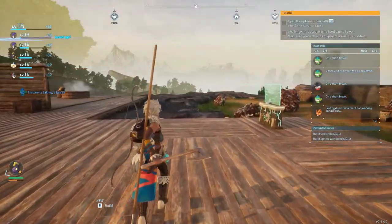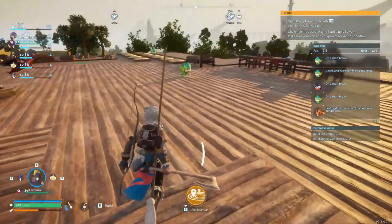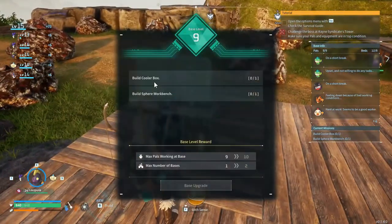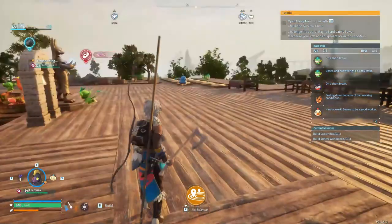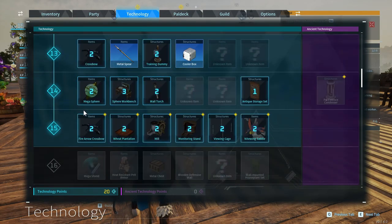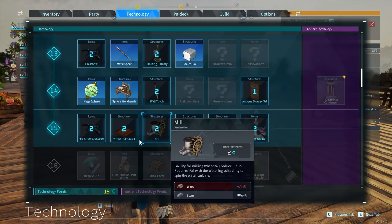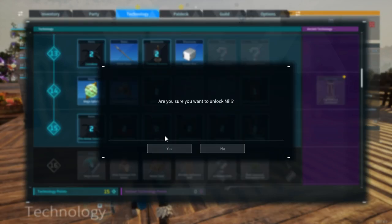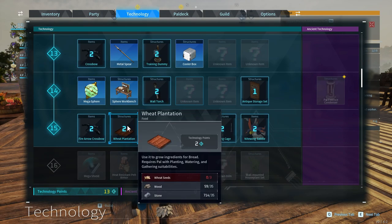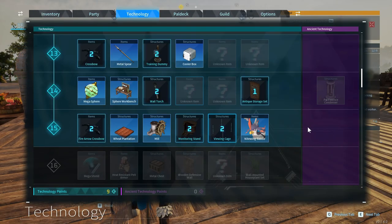Welcome to episode 8 of the Pal World series. I apparently need a cooler - did I get the level up I need for the sphere workbench? Yes I did, I got two level ups. Let's learn how to craft the megasphere, the sphere workbench, the mill, the wheat plantation, and the Nightwing saddle. Finally we can go airborne.